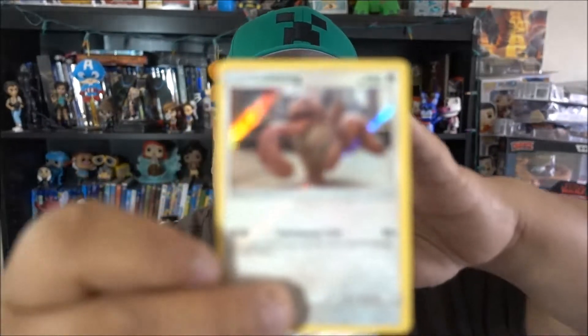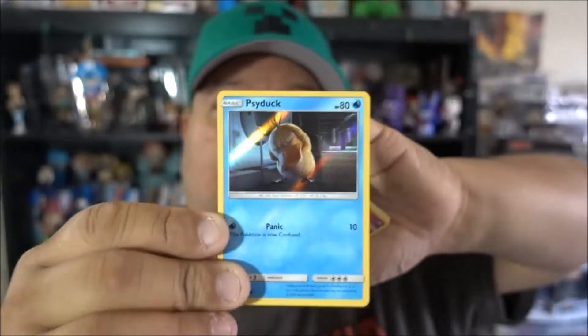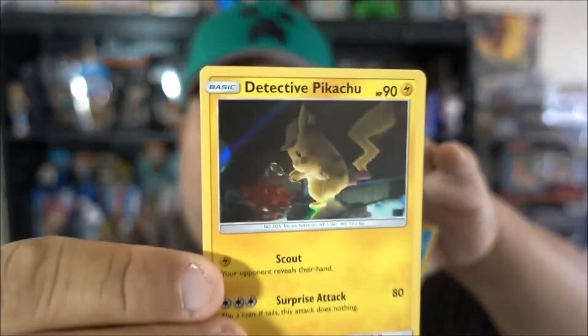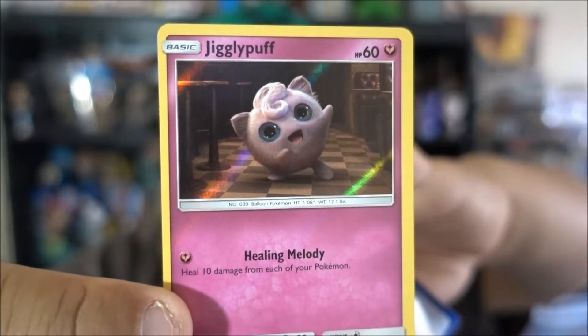A duplicate of the Lickitung character. Another duplicate of Marloo. We do have a Charizard character card, and we have a duplicate of Psyduck. We got another Jigglypuff. What about the fourth one now? We got another duplicate of Psyduck, another duplicate of Magikarp, and then we do have a Detective Pikachu card. We have a Bulbasaur card and another Jigglypuff card - that's the fifth one already.